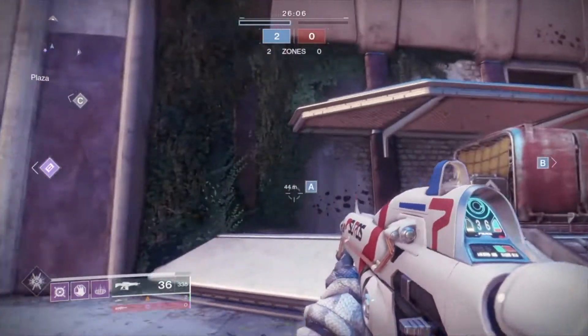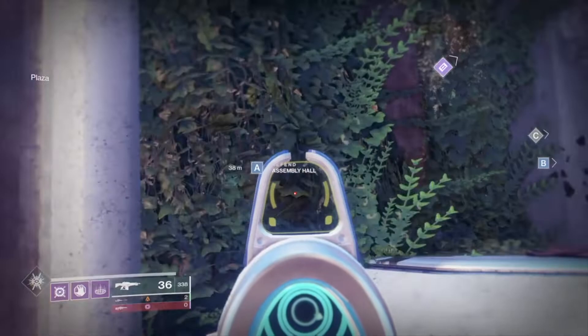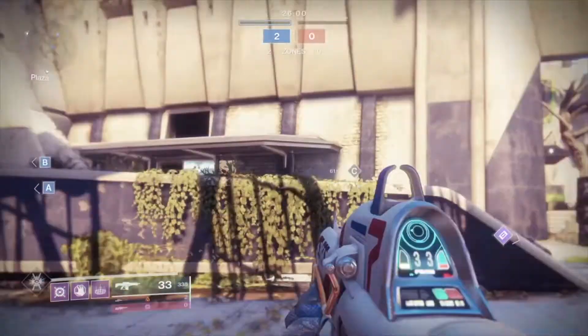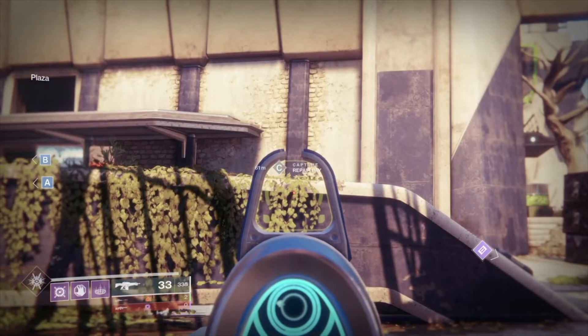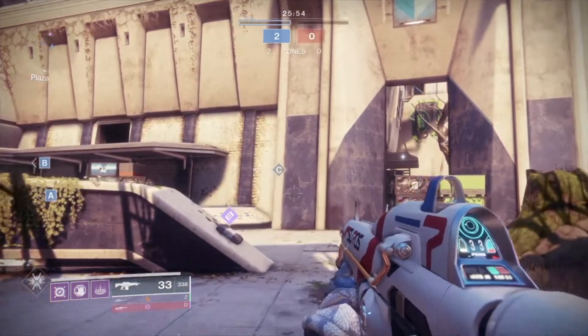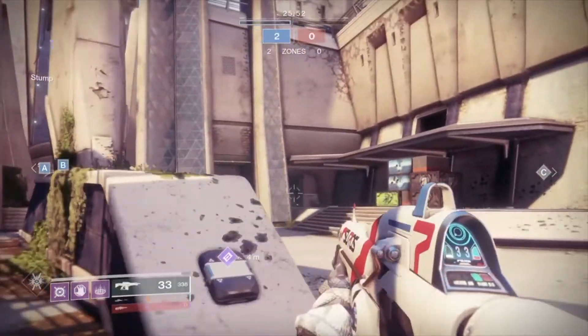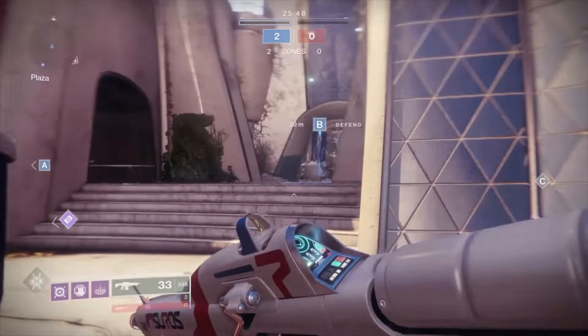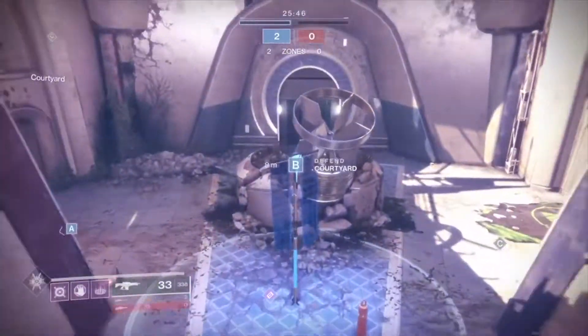First, you kill whoever's on the zone, and then you capture it. If a zone is uncaptured and grey — like the C zone — you have to capture it. That doesn't mean you go kill people straight away. First you capture it. That's how you win matches, control zones, and get the W every time.